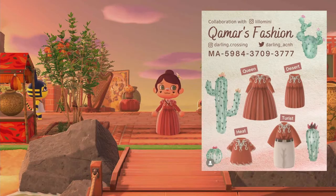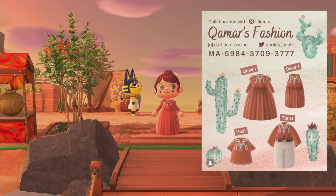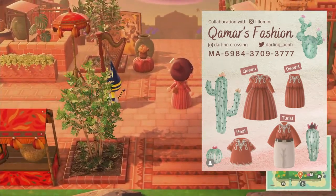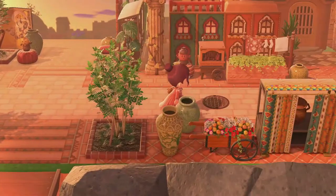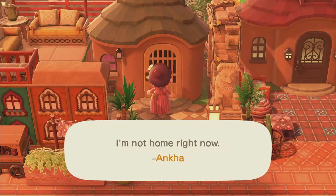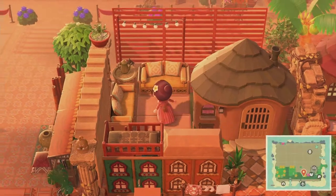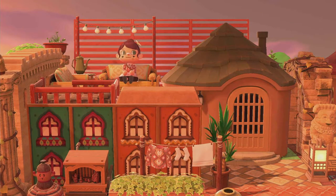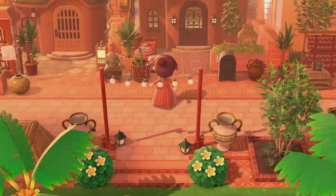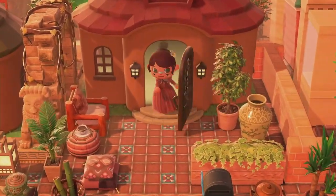For this tour, I have downloaded a custom design by Darling Crossing on Instagram that she created just for this island. So let's get right into the tour. We saw the entrance and if we head to the right, we have a villager home here — this is Anka's home. She's not home because she's right over there hanging out, but she does have this cute little rooftop area.